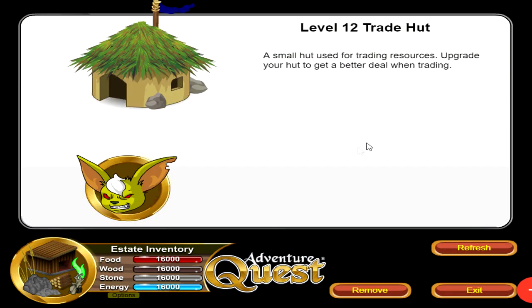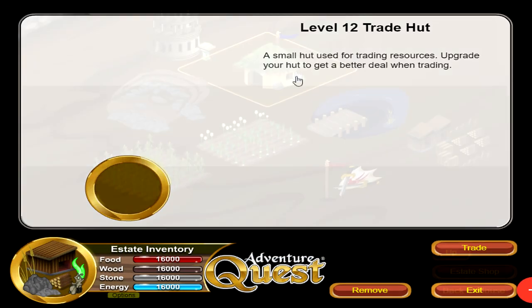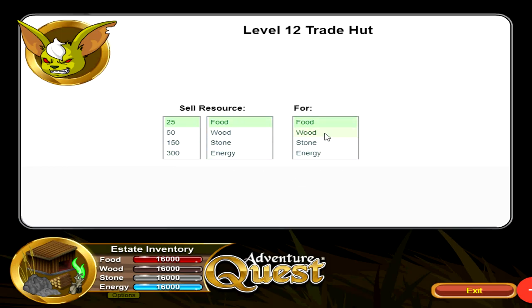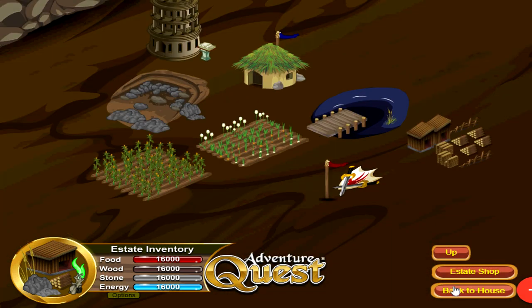Next we have the Trade Hut. You can use it to trade for resources — say if you're running low on food, you can trade some of your wood if you have an excess. At lower tiers you actually lose resources in the trade, for example trading 25 wood for only 23 — losing 2. The most efficient option is to go for 300, where you don't lose any resources. You definitely want to level up your Trade Hut as quickly as possible so you can trade resources without any losses.